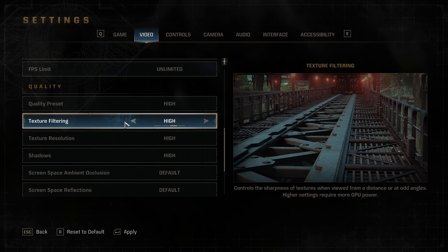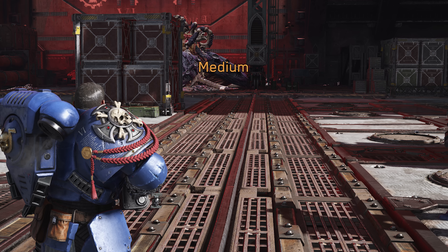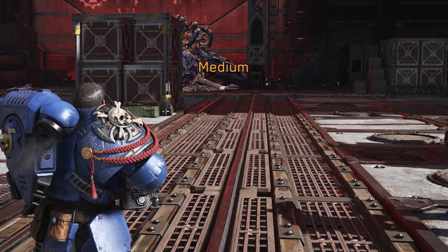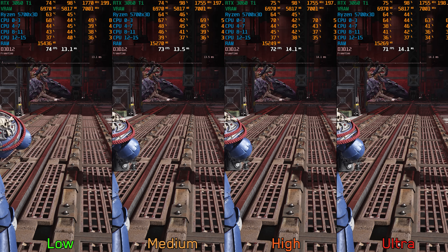Moving on to the graphics settings, starting with texture filtering. Here we can see that each option significantly affects the quality of textures viewed from an oblique angle. Usually in most games this setting doesn't have a big impact on performance, and thankfully Space Marine 2 is no exception, as there is only around 3 to 4% performance hit when going from low to ultra. Therefore, I recommend keeping this setting at ultra.